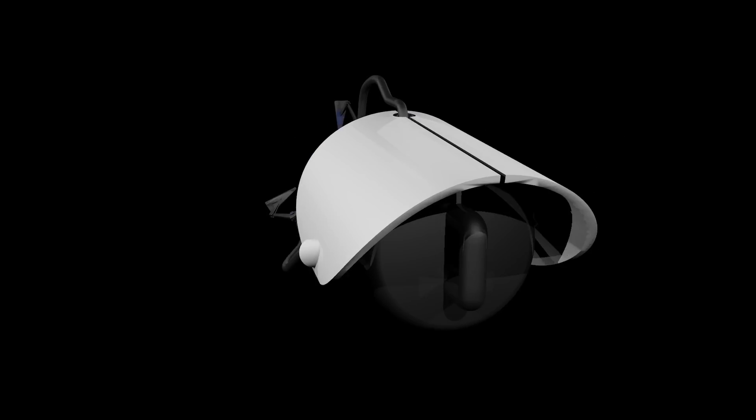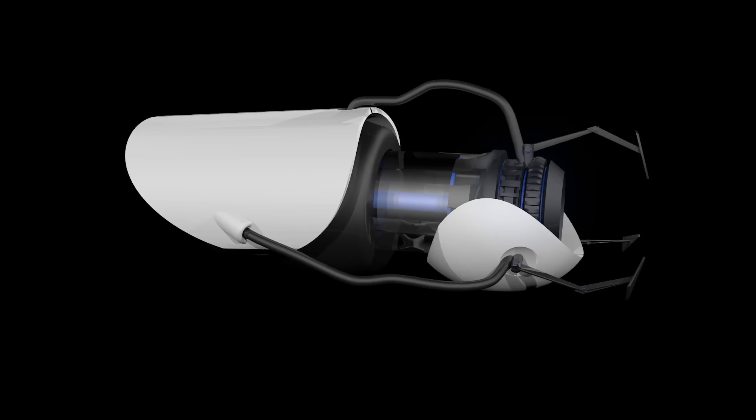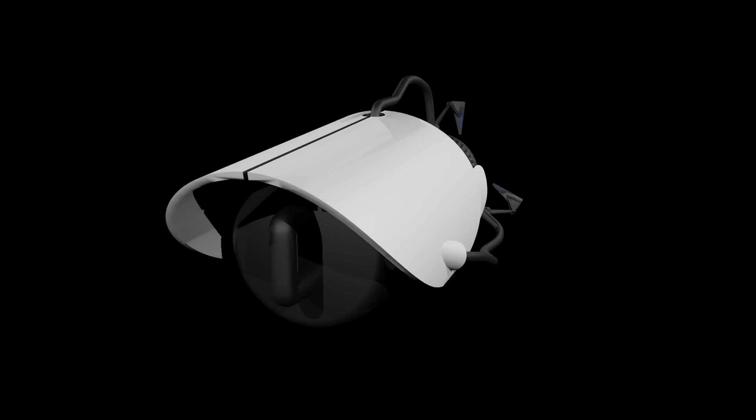And luckily, all we'd really need to open up a wormhole is some creative technology like the portal gun. It is capable of creating both ends of a wormhole with two simple shots. The shooter can then travel through one end of the wormhole and end up on the other side while conserving momentum.